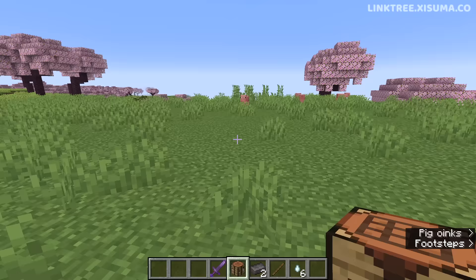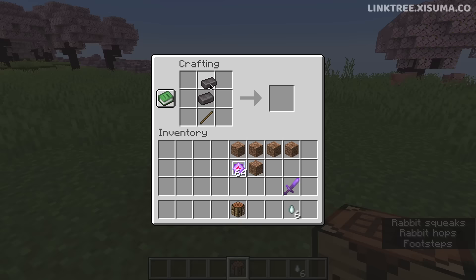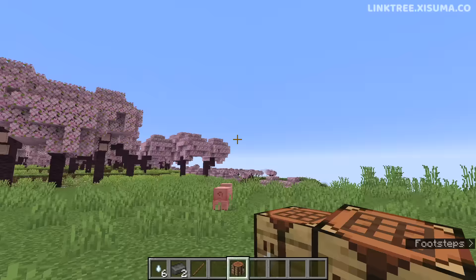is custom crafting with what we used to call NBT data being on the output of the crafting recipe. So for example, let's say you wanted the player to be able to craft a sword, but also use some other ingredients to give it an enchantment or additional information — you could now make a crafting recipe like this. That is a really powerful feature that mapmakers have been wanting for a long time.